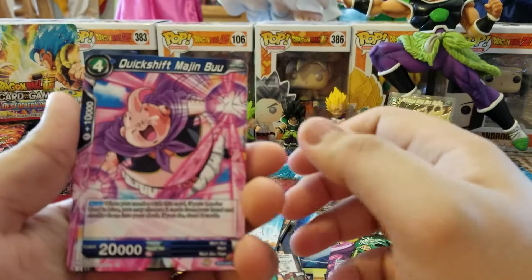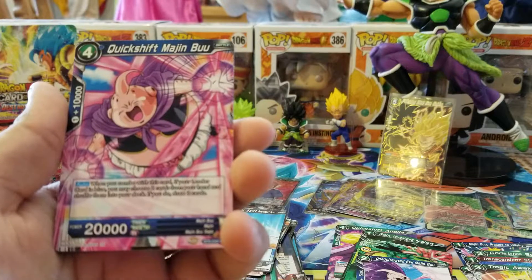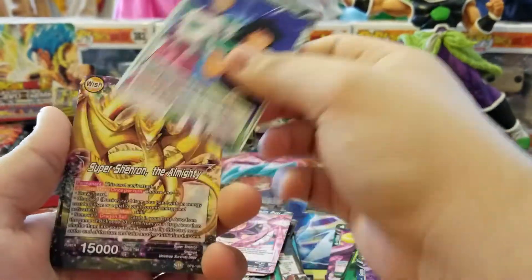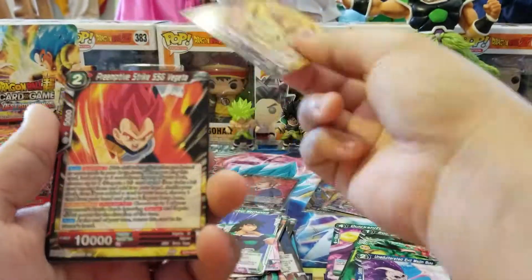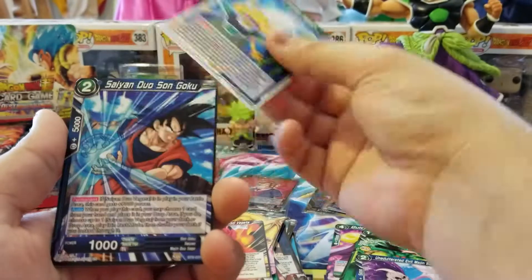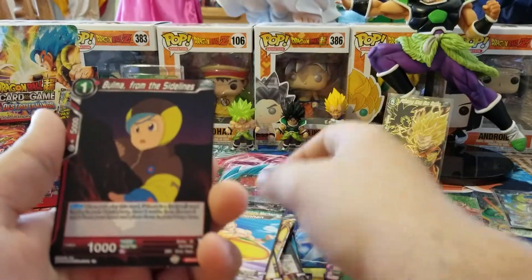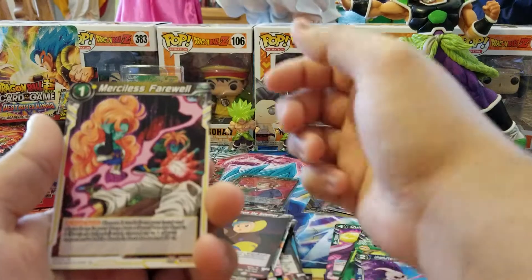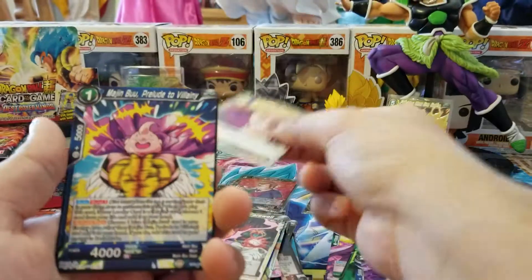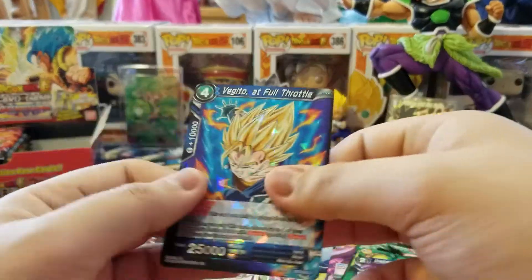We have Quick Shift Majin Buu, which is the blue Quick Shift. Broly Control Mechanism. Super Shenron. Preemptive Strike Super Saiyan God Vegeta. Kind Wish. Goku. Tien. Bulma from the Sidelines. Merciless Farewell. Excess Cash. Buu. And Vegito Full Throttle.